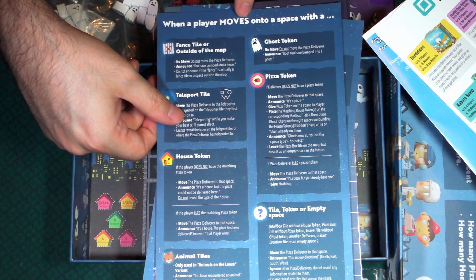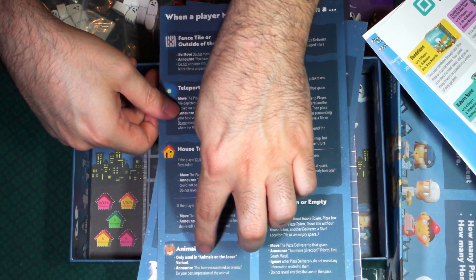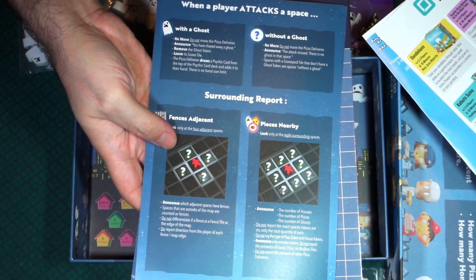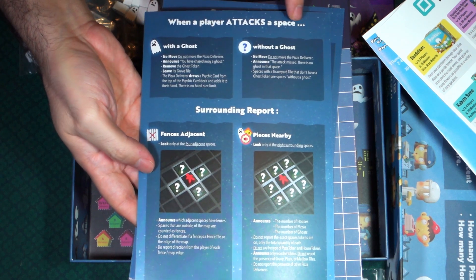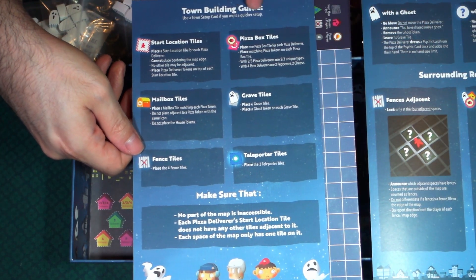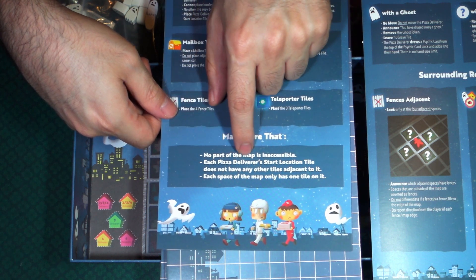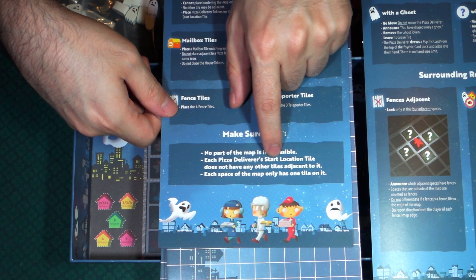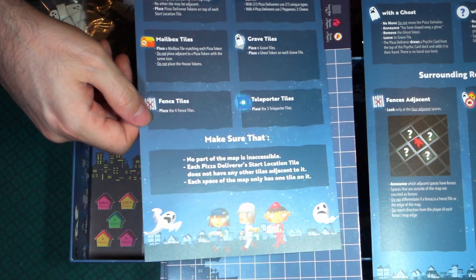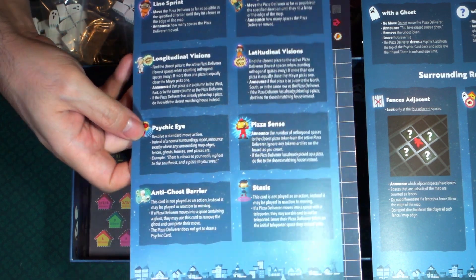There's a reference card: when a player moves onto a space with a certain symbol, it gives you what happens. Then this is the mayor's reference sheet so you know what's going on. And when a player attacks a space — that's the other side of the mayor's reference sheet. Then the town building guide, including rules like making sure no part of the map is inaccessible and each pizza deliverer's start location doesn't have other tiles adjacent to it. And then the psychic's card appendix.